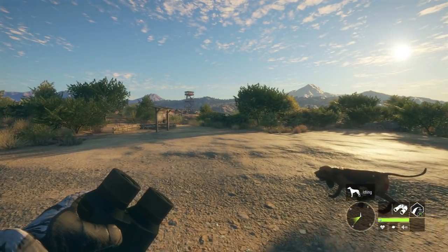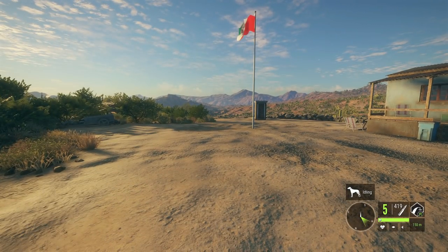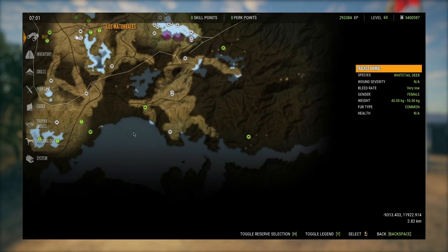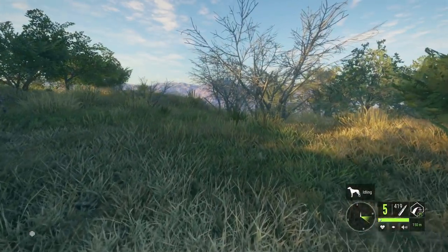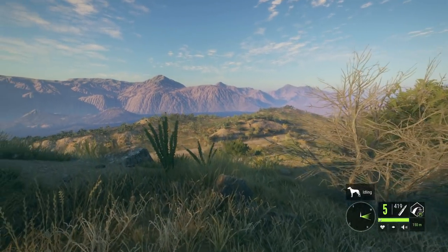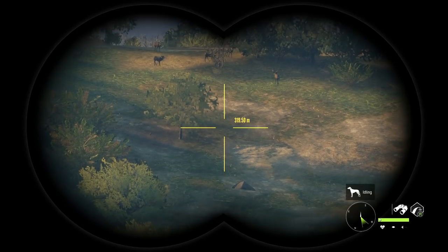You may be wondering where the zones for pheasants, rabbits, and turkeys are. There's really only one location you need to know about for all of those species, and that is down here in the very south part of the map. If you only have one tent to place on your entire map, this is the place you need to put it, because it is truly incredible what you can have just in these fields down here.